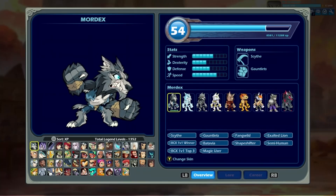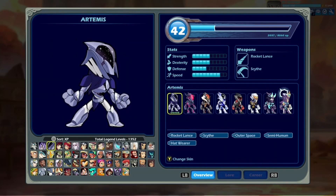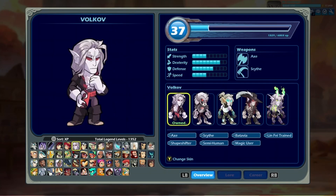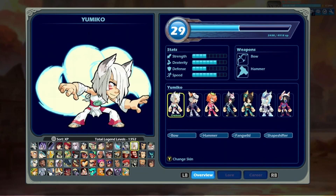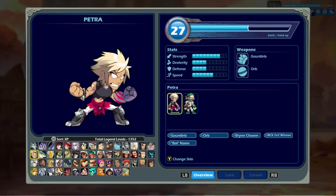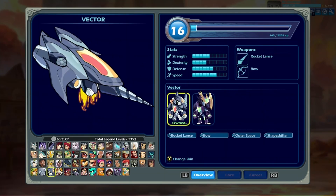That's very cool. So if you go to Meet the Legends now, all the characters have anything that was needed in a battle pass mission for that specific character now shown — so BCX winners for 2v2, 1v1, and all that.